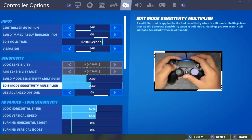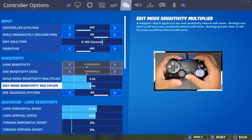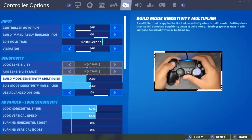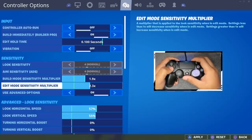My build mode sensitivity is actually supposed to be 2.0 and 2.4, but if you've seen Flea's video where he talked about why you might want to have a lower edit sensitivity, ever since then I've been trying to tweak them lower and lower. Right now I'm on 1.9 and 2.3, and I might keep going down — I'm still not sure.